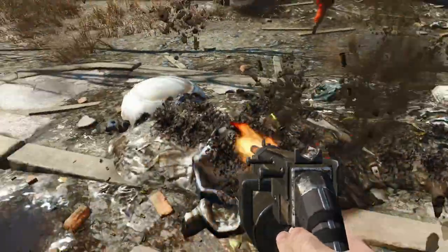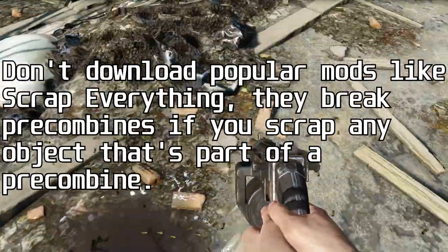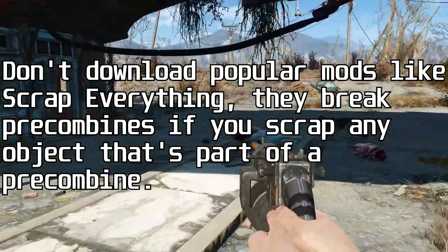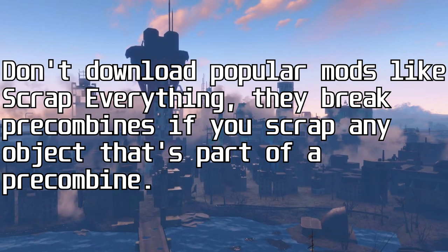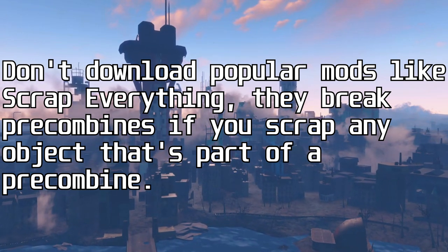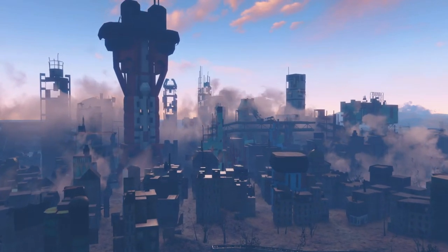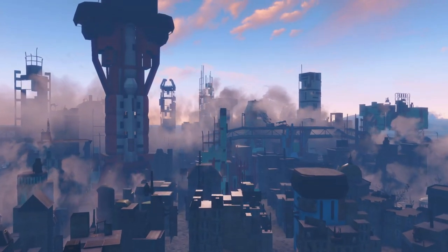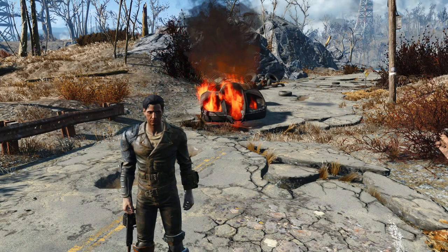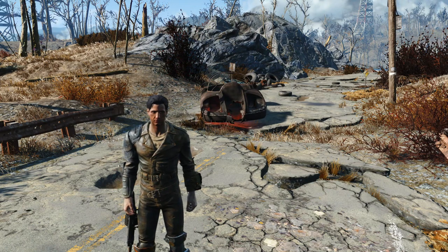There are dozens of mods out there that clean up the commonwealth, but downloading just about any of them is a recipe for disaster. Because Fallout 4 uses pre-combined meshes and pre-computated visibility data to speed up rendering. This data is generated for every single one of the thousands of cells that the game world is made up of. Any mod that edits or deletes an object in a cell breaks pre-combines and pre-vis in that cell, and potentially any cells adjacent to it. Consequently, mods that delete objects all across the commonwealth will wreak havoc on the game's performance and stability.